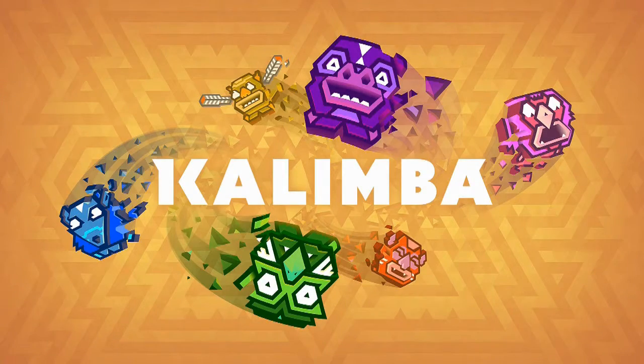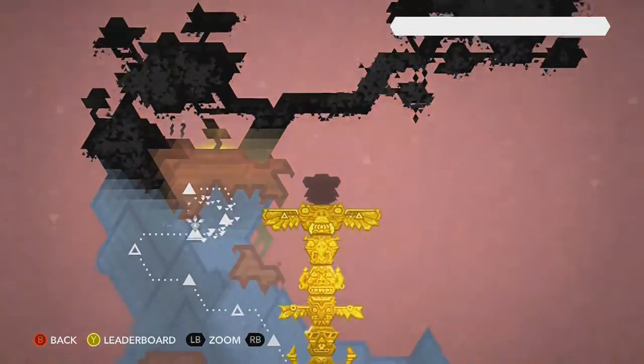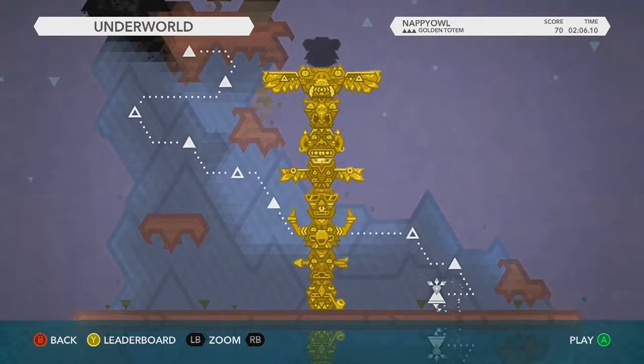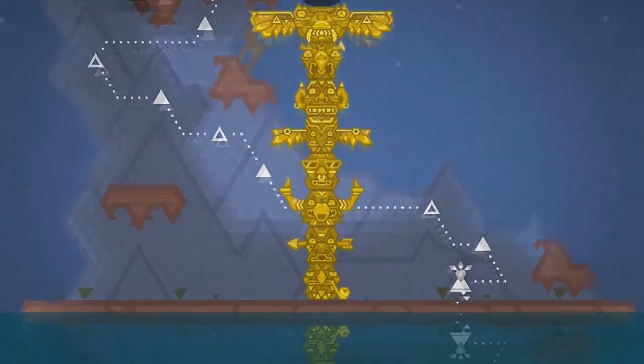Hey, this is Crobo360 giving you a walkthrough on Kolumba. This video is for level 1 Nappy Owl, and we'll show you how to get all the collectibles with no deaths and finish with a gold totem, how to find any secret rooms if there are any, and a few hints at specific points on the map.